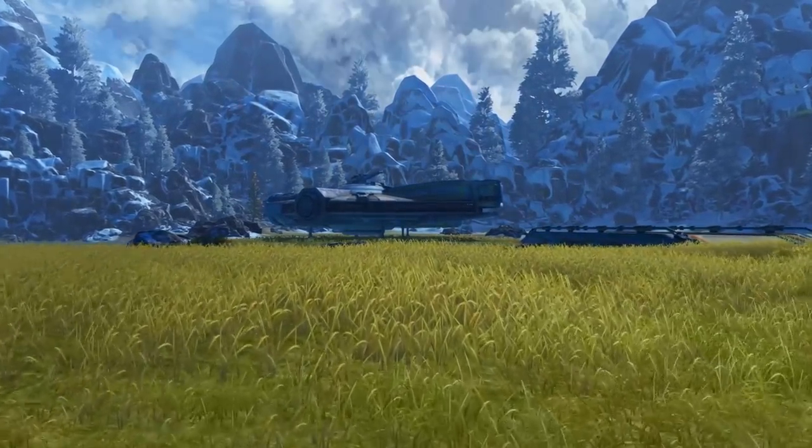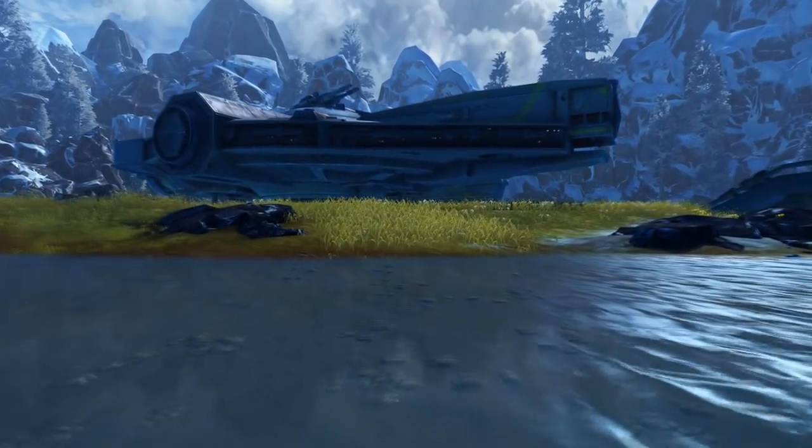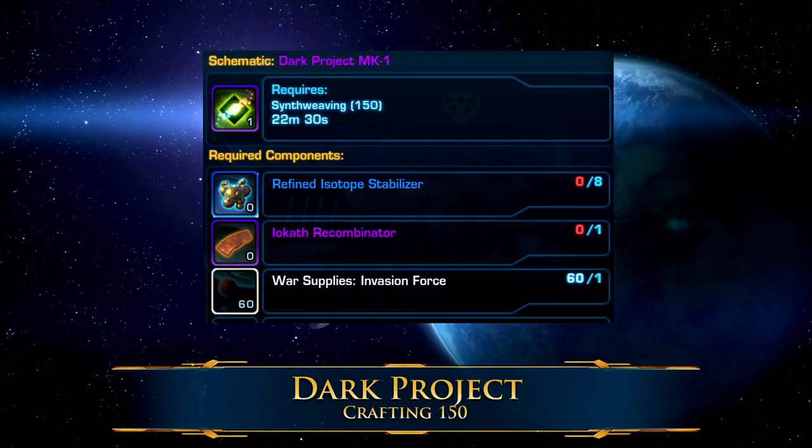Dark Project decorations are the most expensive decorations to craft, but allow you to craft some of the largest decorations in the game, including your class ship as a decoration. Dark Projects can be crafted by any crew skill, and their crafting schematic becomes available from the Crew Skill Trainer at crafting level 150. They require eight Refined Isotope Stabilizers, an Iocath Recombinator, and a War Supplies Invasion Force. The War Supply is the same item we'd craft for the War Supply decorations, but the isotope and recombinator are a bit harder to track down as they're considered materials from previous expansions and are no longer part of the normal rotation of rewards.